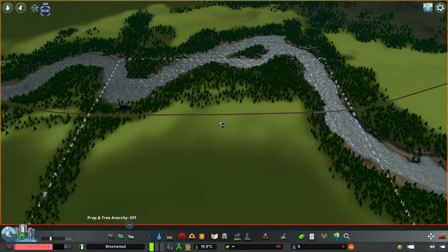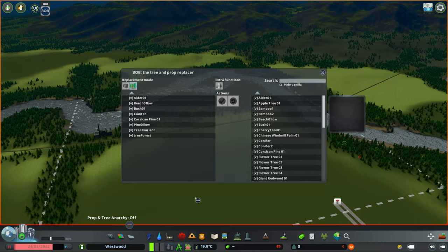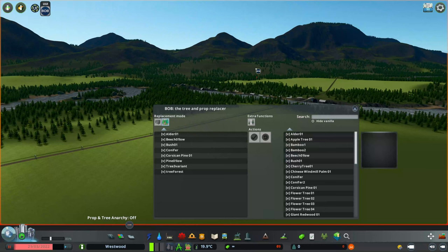The first function I want to go over is the map replacing tool. If I click on the map we can see a list of all the props and all the trees present in this map. I've added a few extras because this map only comes with conifers, so what we can see here is a list of all the trees present on this map. If there were props you'd find them in this menu here too — but there aren't any props on this map, so we are just dealing with trees at the moment.